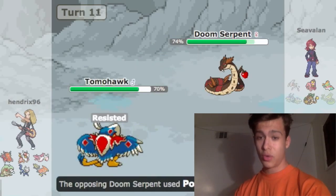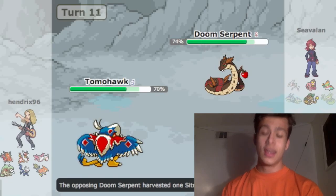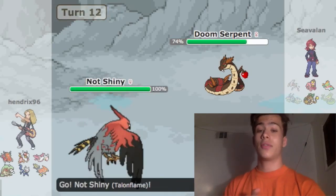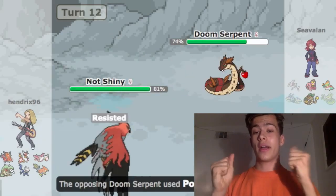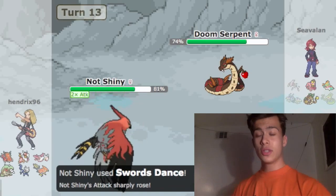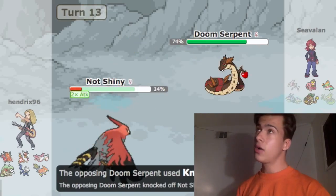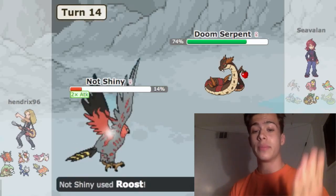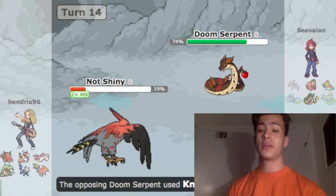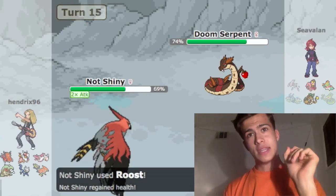He goes for a Power-Up Punch, which does a surprising chunk — actually no, it did nothing. I knew Malaconda could just wall me with a Sitrus Berry though, so I switch into Talonflame. At this point I know I can beat it, so I go straight for Swords Dance. I forgot I don't have Gale Wings, but luckily I'm faster than Malaconda anyway, so I get a Roost up — perfect for me. He goes for Knock Off and brings me back down, but I just keep Roosting.